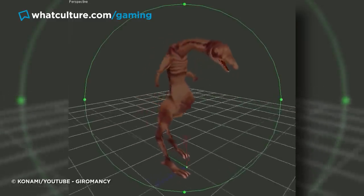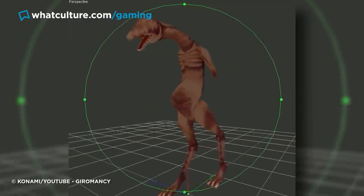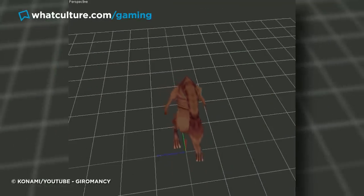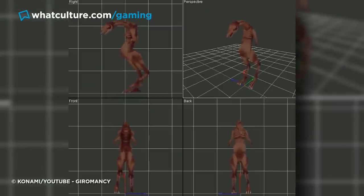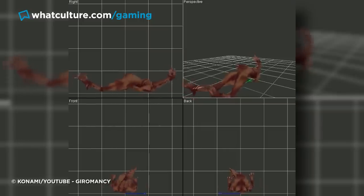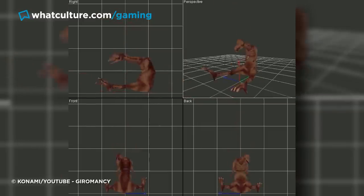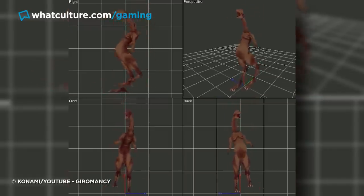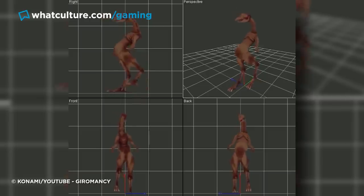The enemy, simply dubbed C-K-N in the files, resembles a horrifyingly mutated fetus chicken, and certainly fits perfectly into the skin-crawling gallery of abominations featured in the game proper. Quite where the player would end up battling this oversized walking pile of meat is anyone's guess, as is Konami's reasoning for removing it from the full retail release. It's tough to imagine that this — no matter how gross the rest of the game got — was where the publisher decided: nah, that's too much.